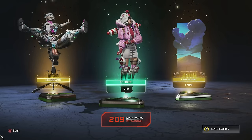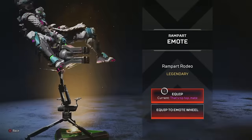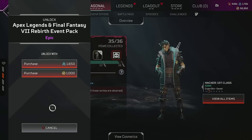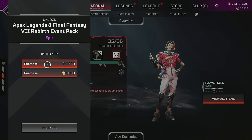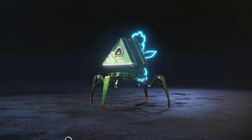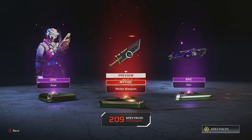That's a lot more expensive than most previous collection events. However, in this event you do get two heirlooms in a way — the universal heirloom, which is the first universal heirloom we've ever had, plus the mythic death box. So it really comes down to: are you a Final Fantasy fan? Do you like the look of the heirloom? If yes and you can afford it, this is probably a good event for you. But if you don't have loads of money, just be a little bit wary. Those are the two ways to get the new Buster Sword.